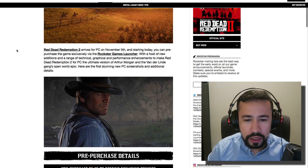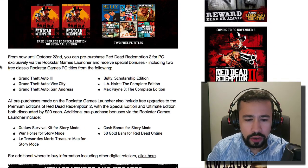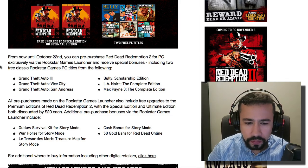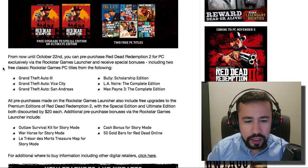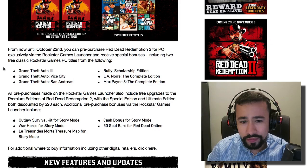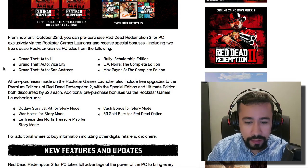Here are the first few new PC screenshots. From now until October 22nd, you can pre-order Red Dead Redemption 2 for PC exclusively via the Rockstar Games Launcher and receive special bonuses, including two free classic Rockstar Games PC titles. You can choose between Grand Theft Auto 3, Vice City, San Andreas, Bully, L.A. Noire, and Max Payne 3. That's a good deal — all these games are great.